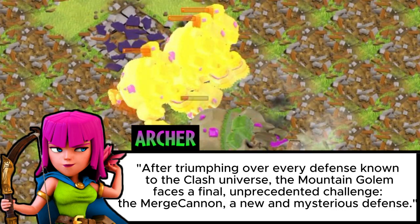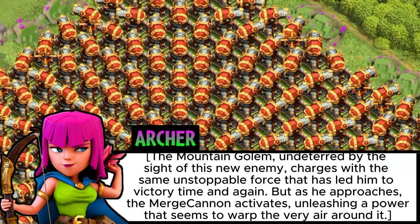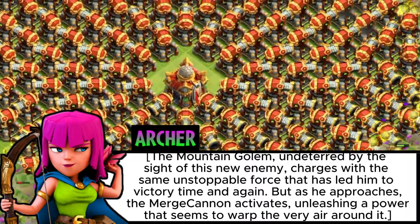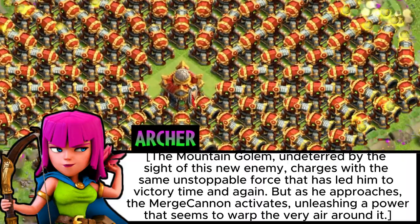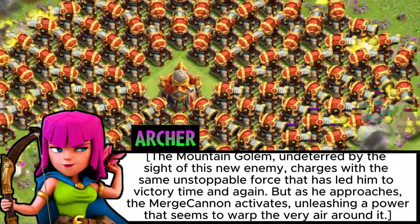After triumphing over every defense known to the Clash universe, the Mountain Golem faces a final unprecedented challenge — the Merge Cannon, a new and mysterious defense. The Mountain Golem, undeterred by the sight of this new enemy, charges with the same unstoppable force that has led him to victory time and again. But as he approaches, the Merge Cannon activates, unleashing a power that seems to warp the very air around it.